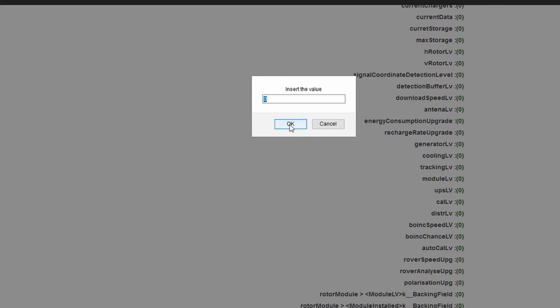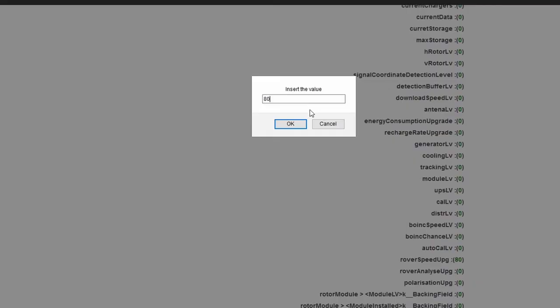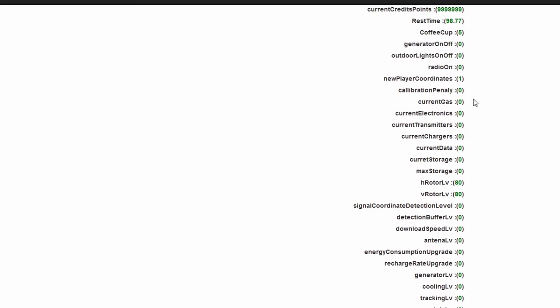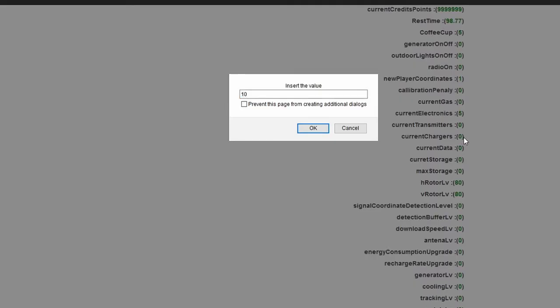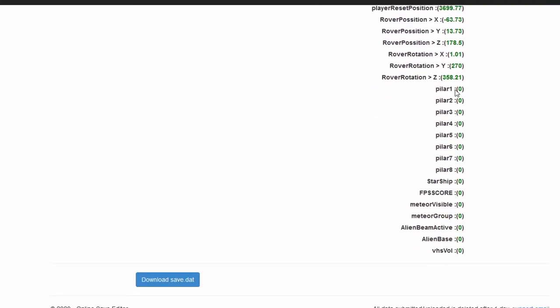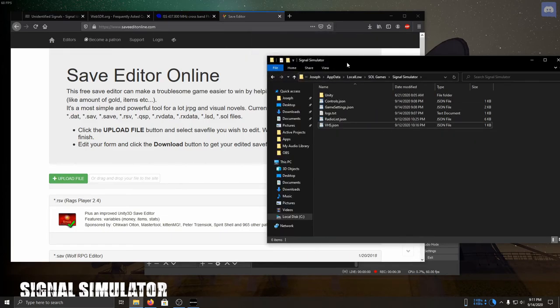I'm gonna go ahead and give the rover speed an upgrade level of 80. What we're doing here is actually upgrading our systems in the game. Let's set hrotor lv to 80 as well - that will change our antenna rotation speed. Anything else like current electronics, set to 5; current chargers, 10. We can even enable the pillars, which is a cool thing you can do. Once we've done that, let's hit download save.dat, delete our old save.dat, and drag the new save.dat into that folder.